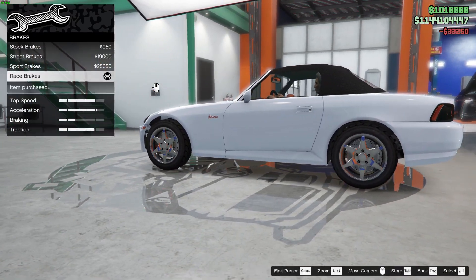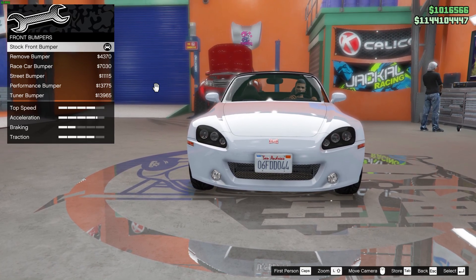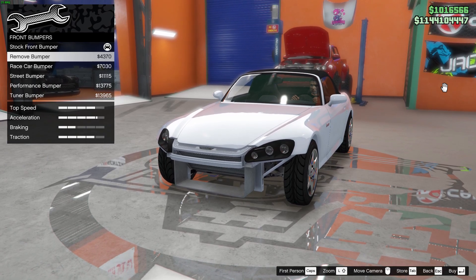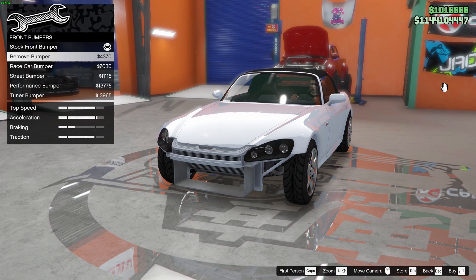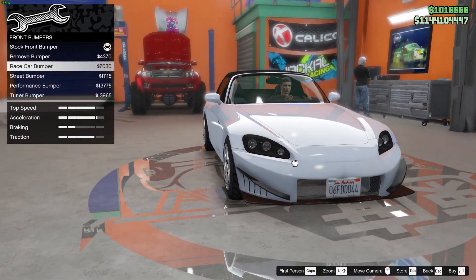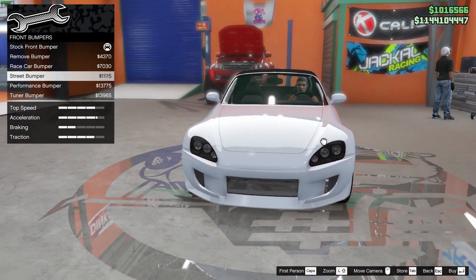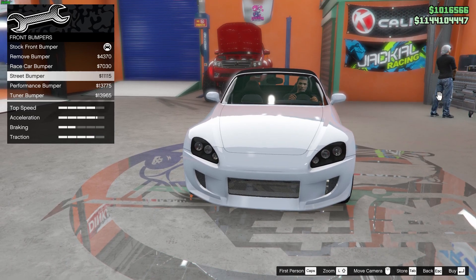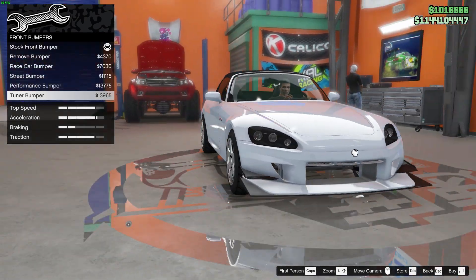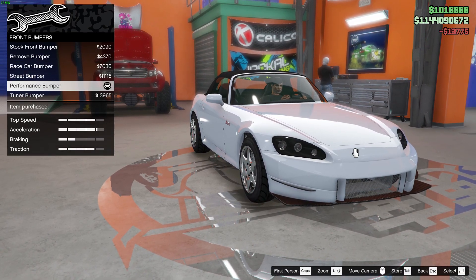Armor's 100%, brakes race, rigs, bumpers — front bumper. So what I'll be doing is I'll just take you through all the bumper options. Remove bumper — I think I'll be doing a truck build or maybe a street build, not very sure, let's see how it goes. Race car bumper — nice, not bad actually. Street bumper — very decent, liking it. Performance bumper — not bad too.